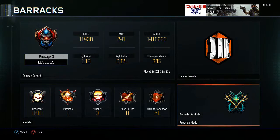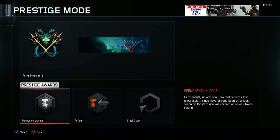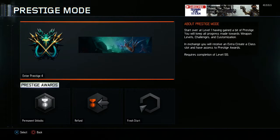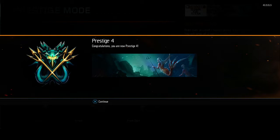If you guys enjoy this video, hit that like button. I get a mermaid emblem — permanent unlock. Let's get one. Let's get that drum roll going guys. And Enter Prestige 4 — congratulations, you are now Prestige 4! We got the emblem and we got the skill — Trident. Cool.